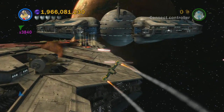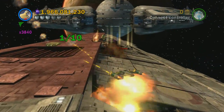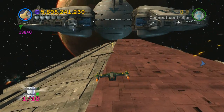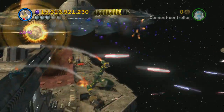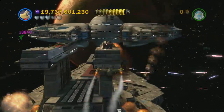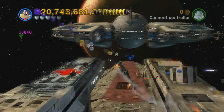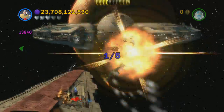Hey guys, this is part 17 of my Lego Star Wars 3 minikit guide — this is Storm Over Ryloth. You can get the first one right off the start: there are 10 of these golden things, and you use any rapid-fire ship to blow them up. The second one is on the upper level — use any separatist ship to blow it up, it doesn't have to be rapid-fire. That's two out of ten.